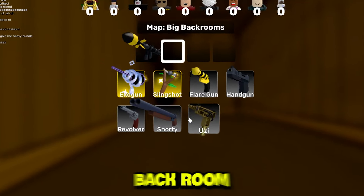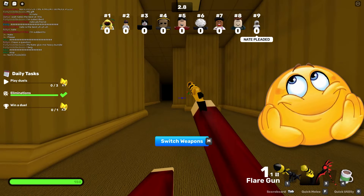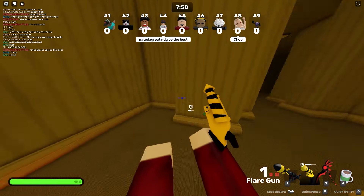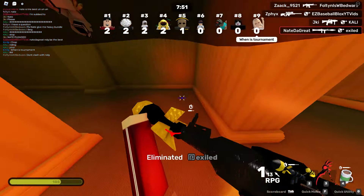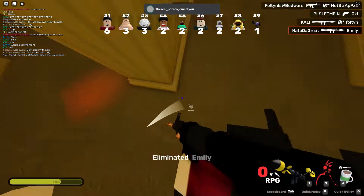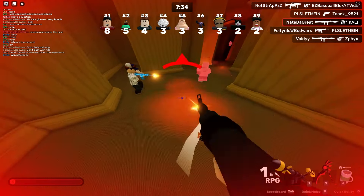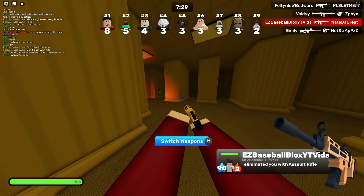I voted Back Rooms and we got Back Rooms. I did not think we were going to get Back Rooms, but we actually got it. This map — oh my goodness, this is about to be super hectic. Just pay attention, boys. Pay attention to how we do this. Here we go, we're going crazy already. You don't have to worry too much about your health — that's why you don't need the med kit. The Molotov is better, especially for these kind of maps.